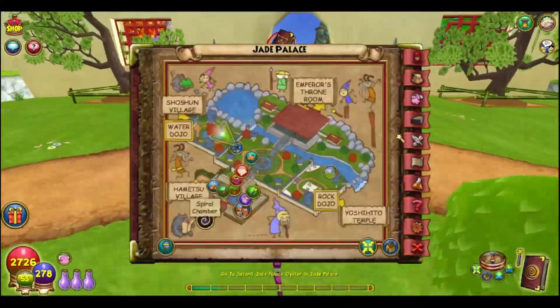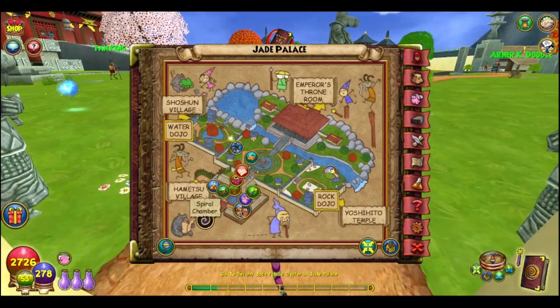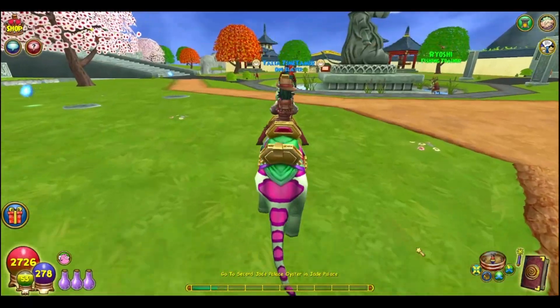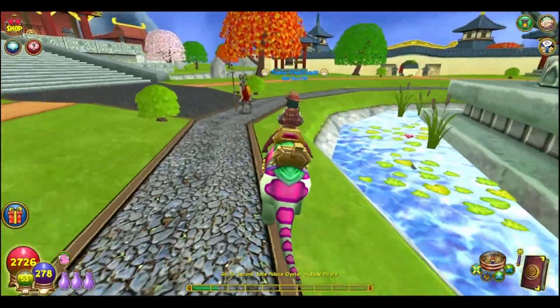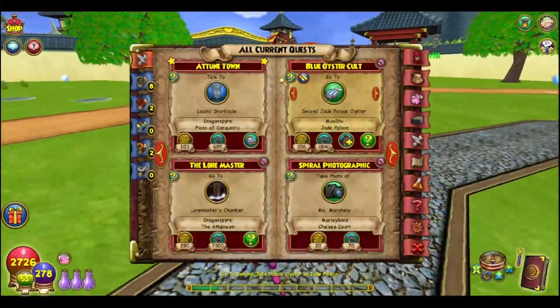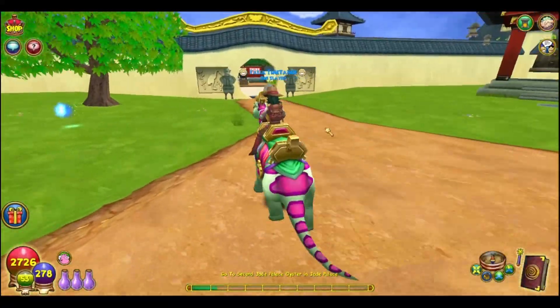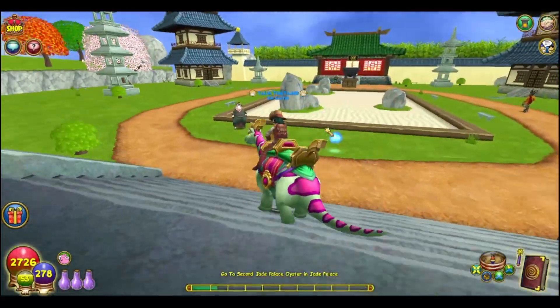Then we can quickly move on to the second one. That second one is basically going to be on the other side — it's going to be over here in the Rock Dojo near Yoshido Temple. Some places have two oysters and then some of them have one.